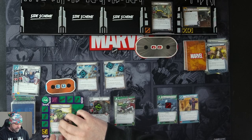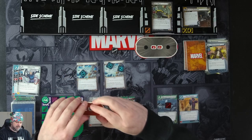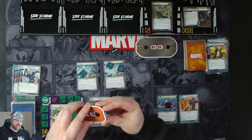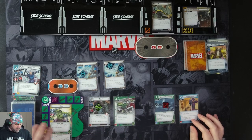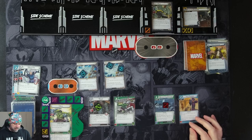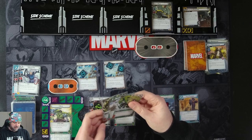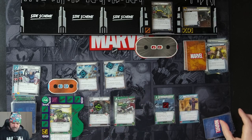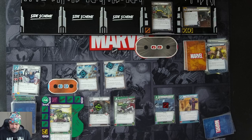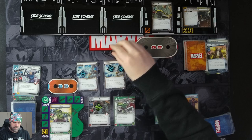We'll flip up to Hulk, attack for three, and White Fox attacks for one to get rid of the Black Order Infantry. When defeated, give the villain a tough status card — but he's already tough, so it doesn't matter. That'll be our turn — we'll ready up. Wait, I recovered, didn't I? No, I didn't recover — I put Removable Object into play. So I'll draw four cards: Limitless Strength, Suborbital Leap, Strength, and Lockjaw.